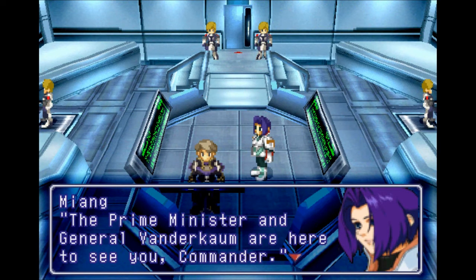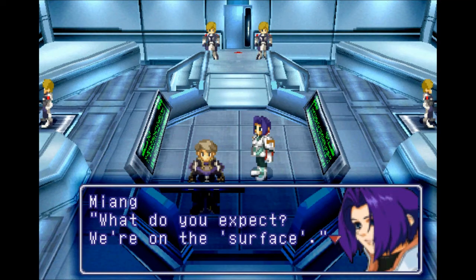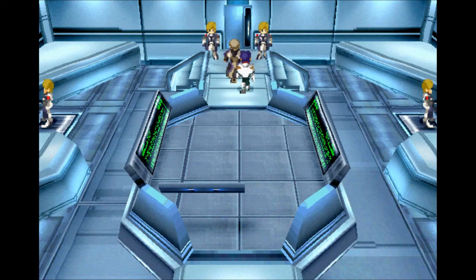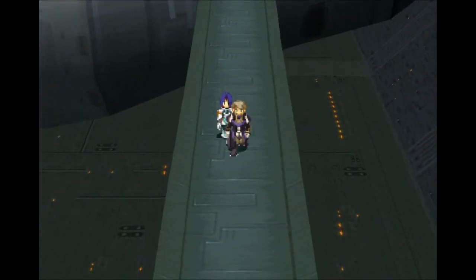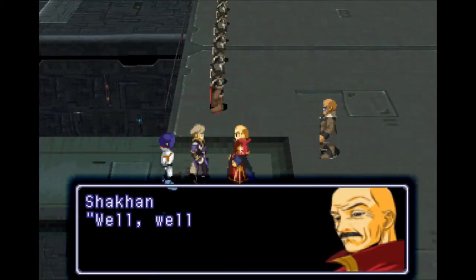Prime Minister and General Van Der Kalm are here to see you, Commander. I always picture these people with Russian accents — I believe these are the Gebbler forces. And we have Yang and Ramses. Yang — I'm not a big fan of purple hair, but if you are, she is the character for you. These are the surface dwellers — lambs — meeting the people from the sky, the Gebbler forces, who for some reason have joined with Aave. He's bald and has a mustache. You know that's evil — you just know it.